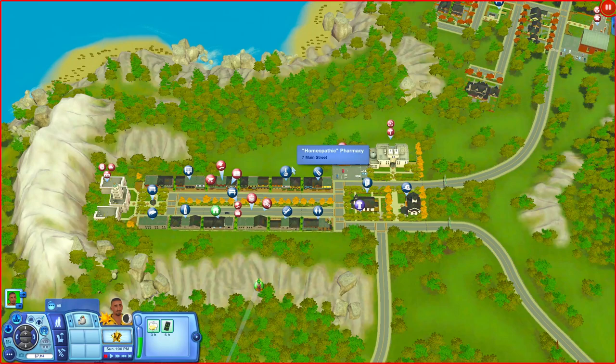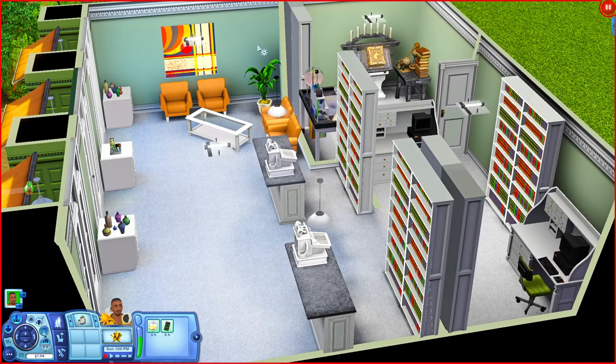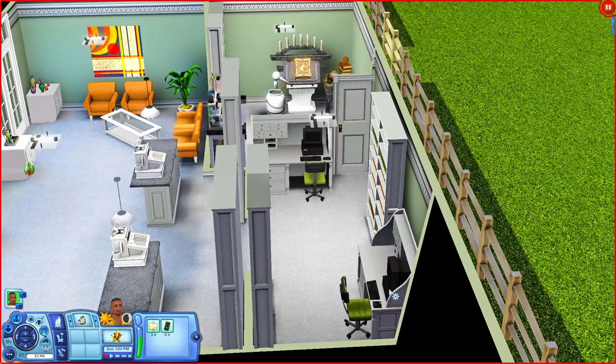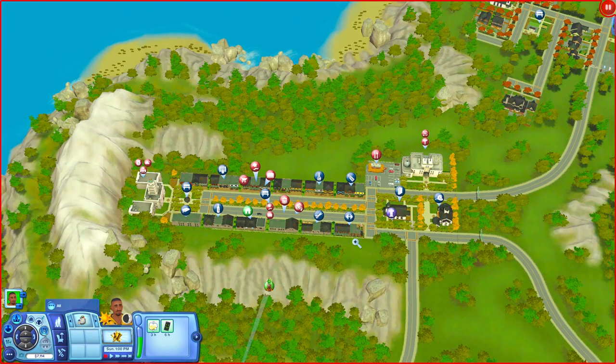Next door is the Homeopathic Pharmacy, listed as an elixir store. When you come in you have a sitting area - I like how the coffee table is at a slant. You also have assignment registers, bookshelves, computers in the back, and a little room where your sims can practice alchemy or chemistry. There's also a bookshelf in there for reading.